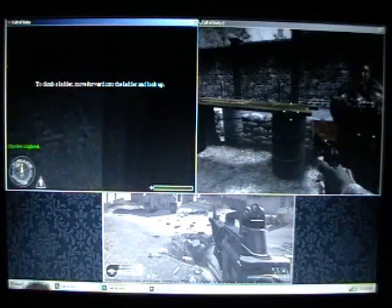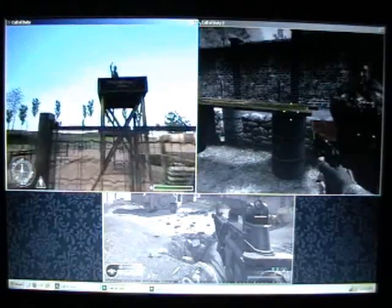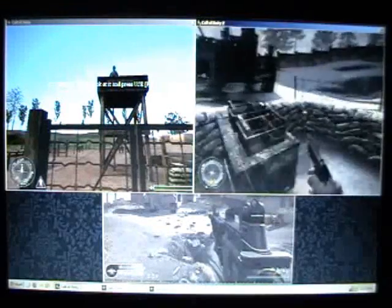Private Martin, proceed through that door. Sergeant Moody's going to take you through weapons training. Eyes up, Private. I'm up here, in the observation tower. Grab one of those M1A1 carbines from the table.